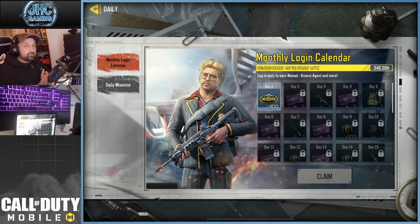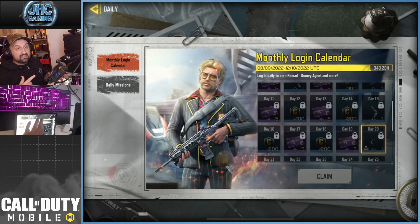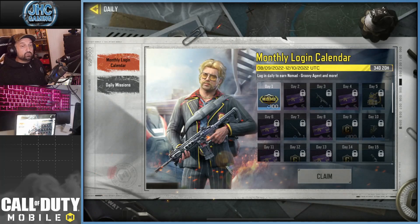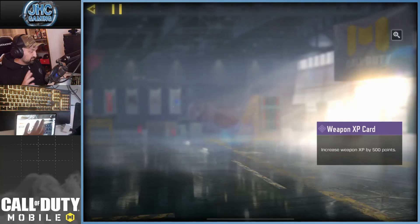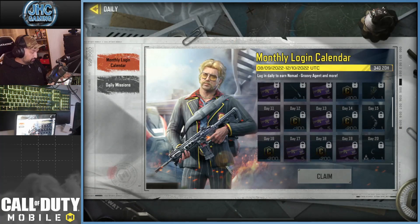The daily calendar is 35 days. You have to log in 20 times in 35 days. So like I said, if you're a casual player, at least just come every day and log in. Open your calendar and claim the reward. That's it. Do this every day 20 times and you're gonna get the free Karambit.